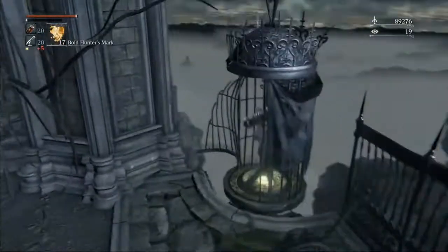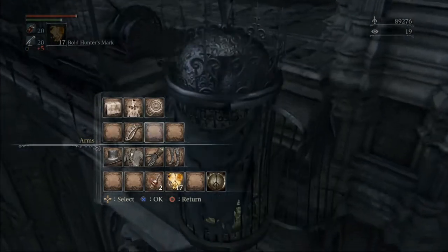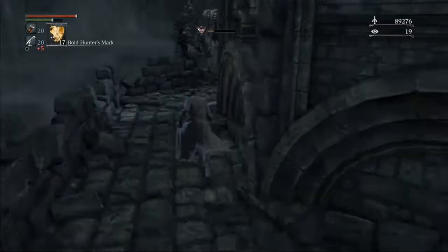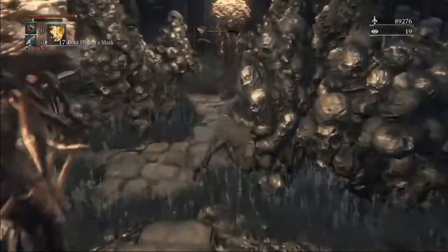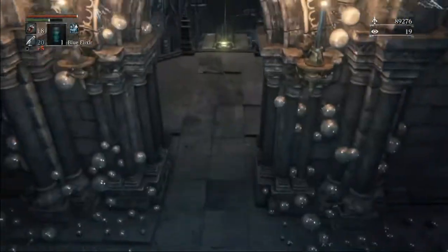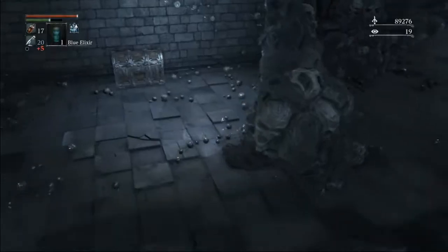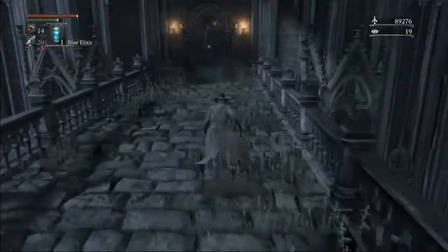Our next step is to go get the choir bell and the blood rock. On the way I'm also going to pick up this gem, but we have to make it past these winter lanterns. I like picking up this gem because there's no guarantee in the chalices that we get something that fills this slot, and this is just a guaranteed 18 percenter. Don't forget to pull this lever. Choir bell. Be careful of Edward — he ruins a lot of runs.